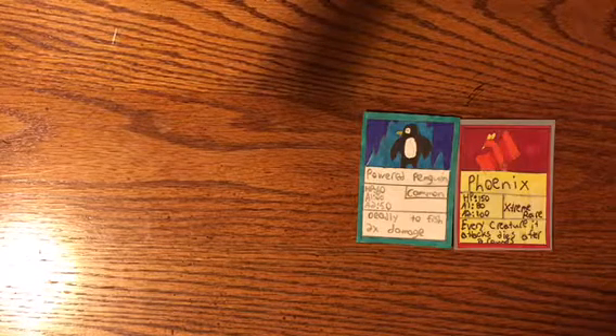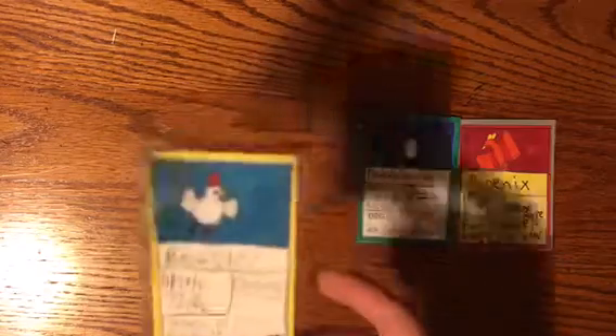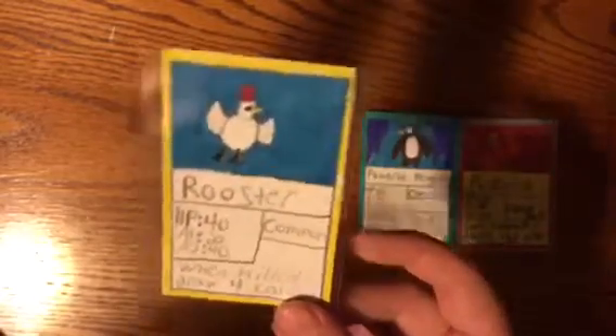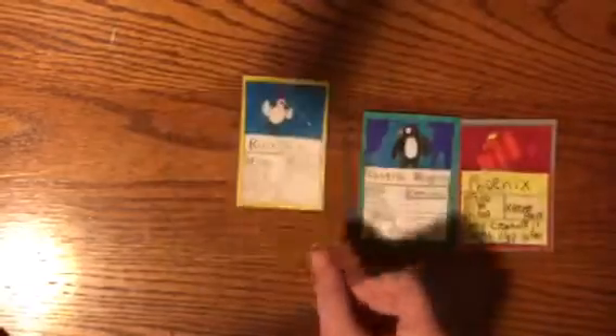The third one is something I'm wanting to use for a future card, and that's about the only reason I made it. And that is the rooster. It is a common. It has 40 HP. Attack 1 is 20, attack 2 is 40. And when caught or killed, draw four cards. So that's a pretty good ability.